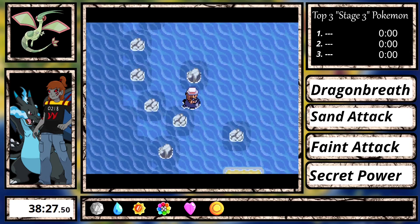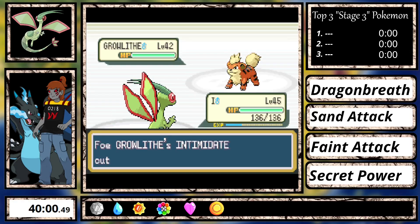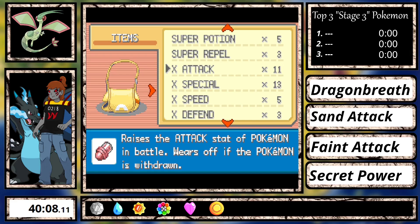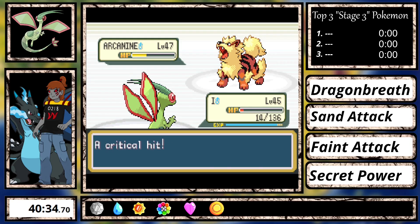After that Erika fight, I surf down to Cinnabar Mansion, get the goodies within, and fight Blaine. Since Flygon is a ground dragon type, I resist fire attacks, so this fight wasn't too bad, except for a close call or two.